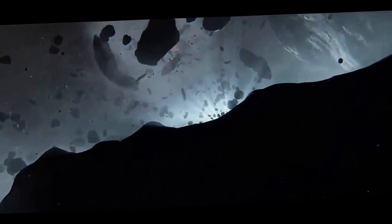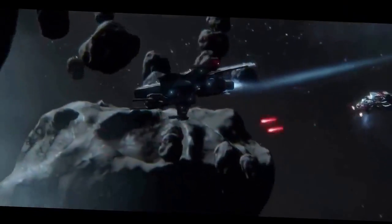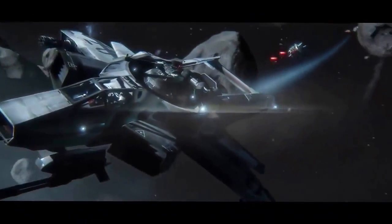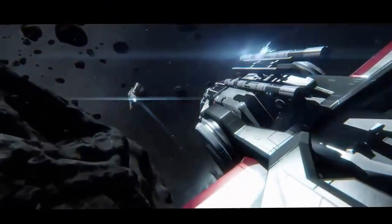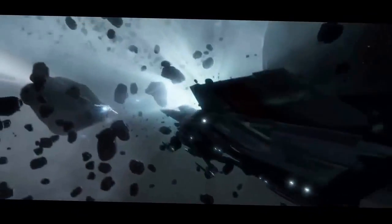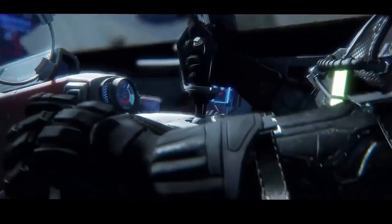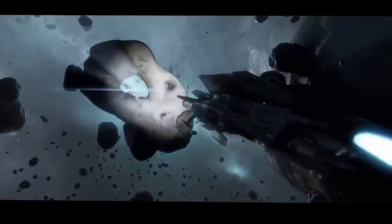Another important facet of Star Citizen's detection system is that position and information systems are separated. You'll have some sensors whose job is to tell you where contacts are in a three-dimensional space around you, and other systems whose job is to tell you what that contact is and give you details — like what kind of weapons it's carrying, what kind of hull it is, what kind of power plant it has, etc.